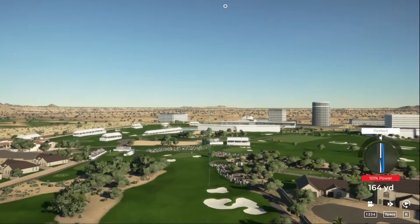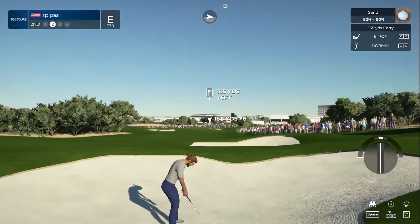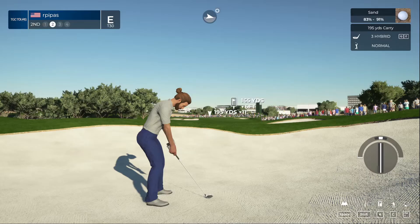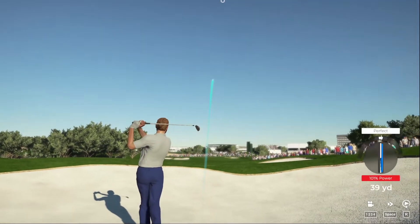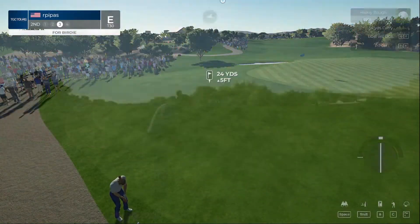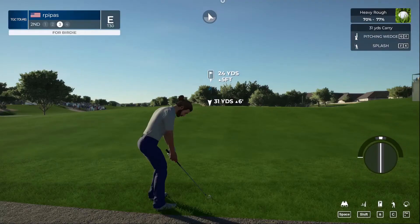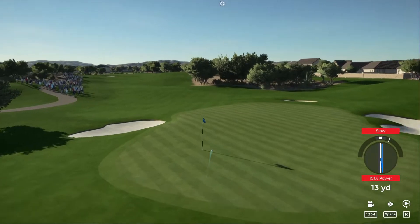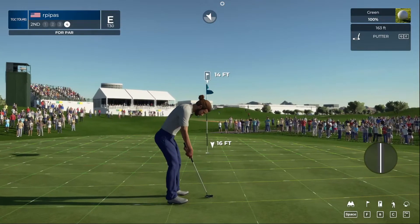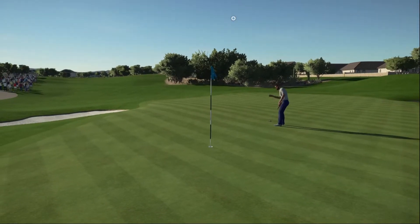Par four ahead. Kind of a goofy swing, pushed it off to the right. Hit the three hybrid — wind is pushing it well over to the right, going long. Setting up for our third shot. Coming out of this rough, going to give it a little something extra. Left for par — par putt, 14 feet. Getting there — nice par save.